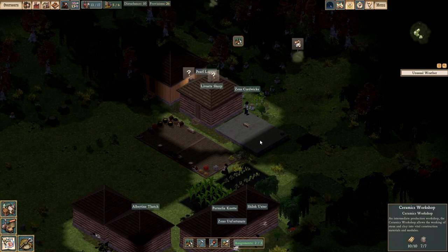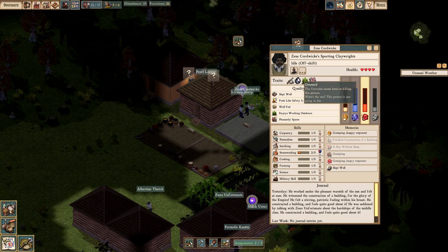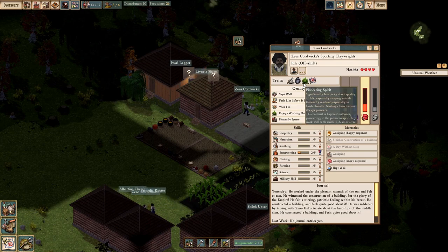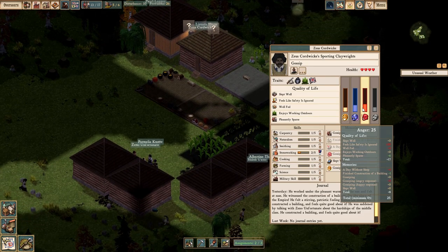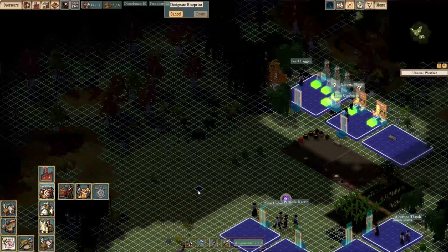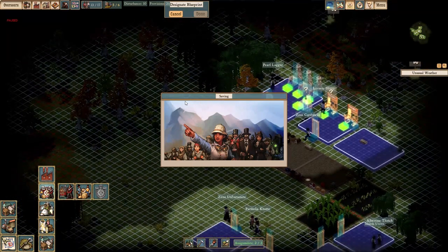Unusual weather — the sun shines brightly, increasing crop yield. It's only been about one day. This guy seems a little agitated. Quality of life shows he's well fed, but the universe seems bent on killing this person. He feels his safety is being ignored and he's also enraged about it. We'll build a barracks then so people stop being salty about the fact that nobody's looking after them.